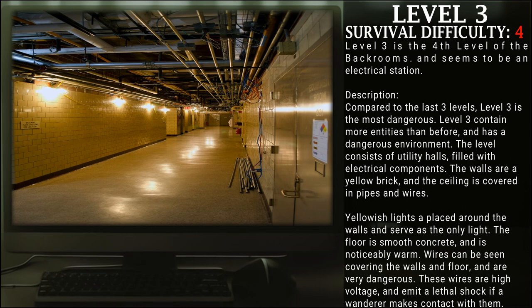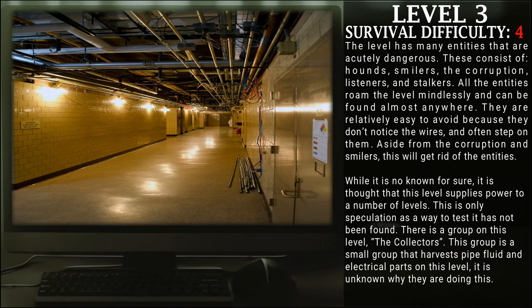The level has many entities that are acutely dangerous. These consist of hounds, smilers, the corruption, listeners, and stalkers. All the entities have run the level mindlessly and can be found almost anywhere. They are relatively easy to avoid, however, because they don't notice the wires and often step on them. Aside from the corruption and smilers, this will eliminate the entities. While it is not known for sure, it is thought that this level supplies power to a number of levels. This is only speculation, however, as a way to test it has not been found.